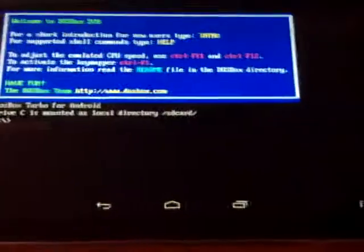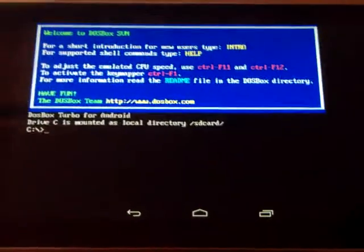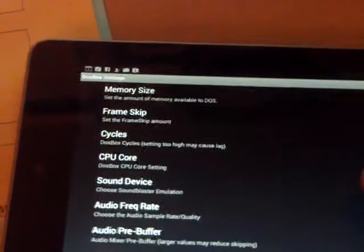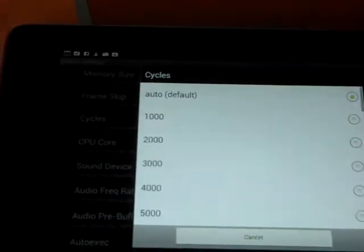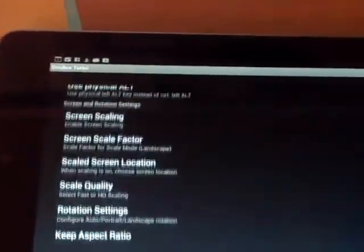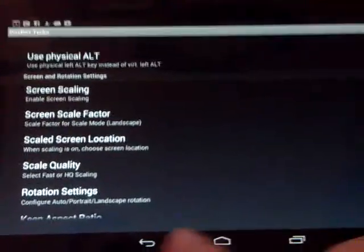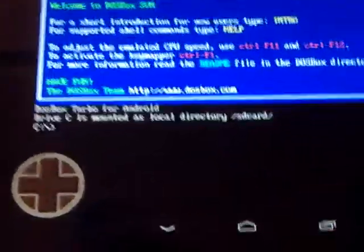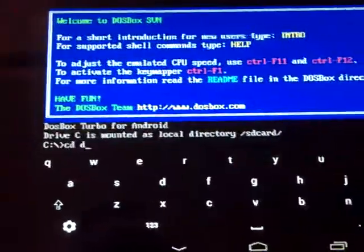I've got my Nexus 7 here and I'm running DOSBox Turbo. I'm on AutoCycles, and I have all the other options at the default other than the screen scaling. I'm using my gamepad keyboard, so let's go ahead and start up the game.